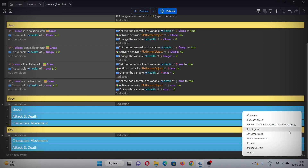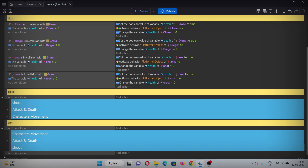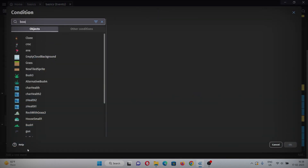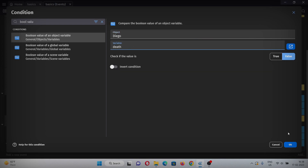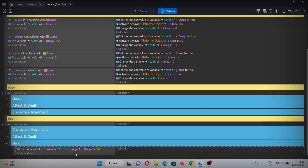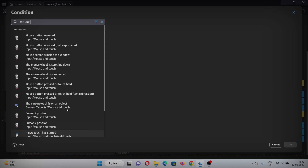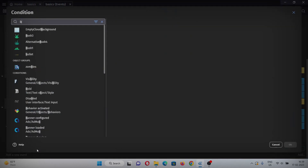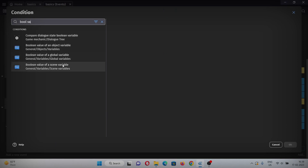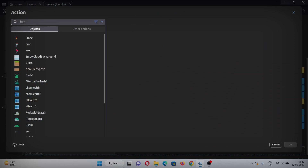Now let's set up the events. Add an event group named 'shoot' and drag it under Character 2. Add an event inside it. In the condition, add: if the boolean object variable 'death' of the new character is false — meaning he only shoots when alive. Add a sub-event with a mouse left button click condition. Add another sub-event checking if the boolean scene variable 'shooting1' is true. In the action, add fire bullets.